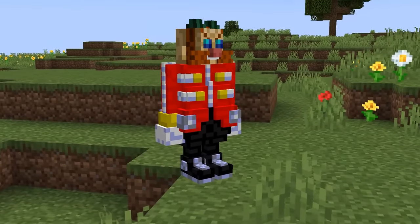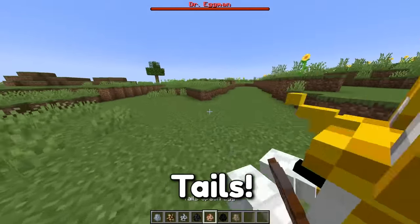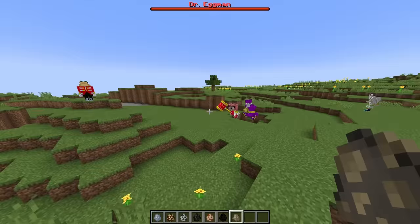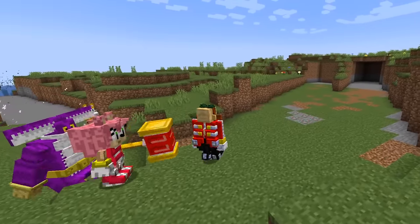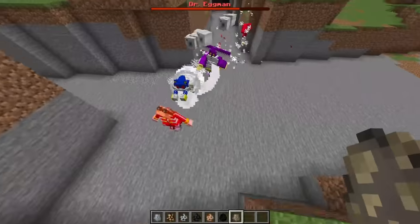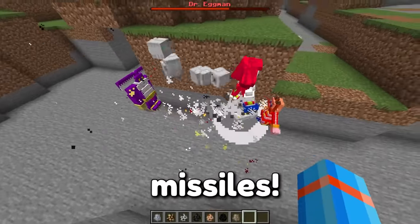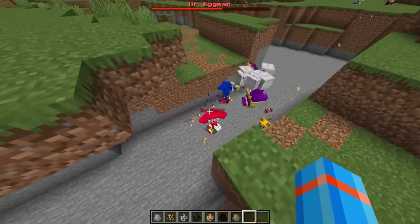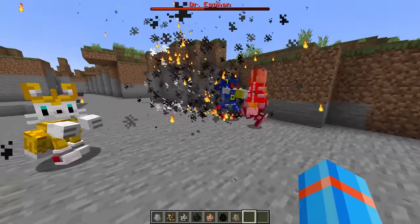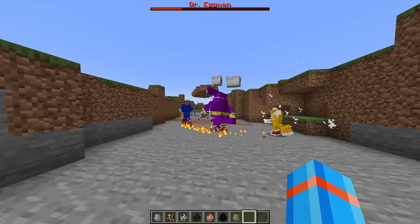Everybody charge! It's time for you to go down, Dr. Eggman! Let's go — Big, come on — Knuckles, Shadow, Amy, Tails, Silver, Metal! This is the moment of truth. Amy's off on the run, Amy goes for another hit. Big is getting after it but Amy gets wiped down. Dr. Eggman is taking damage — come on, Big! Metal Sonic is going for another hit. Rocket heat-seeking missiles — Eggman is taking serious damage. They have him at half health already!